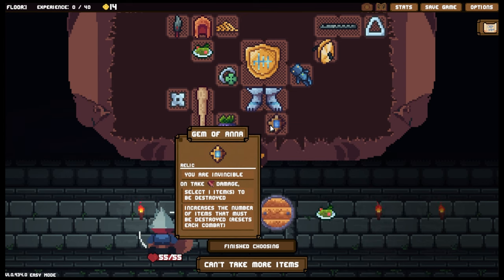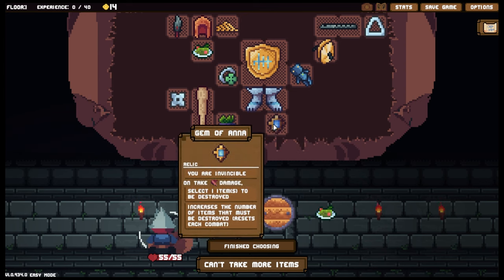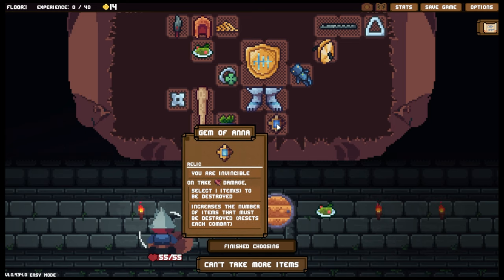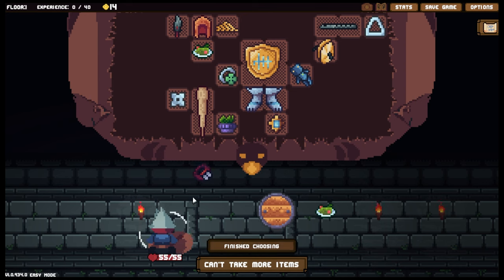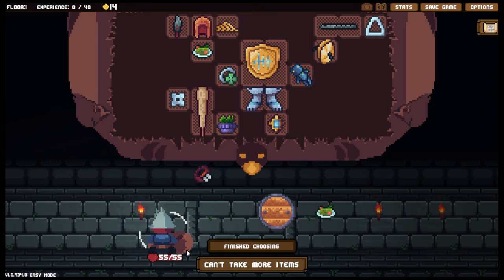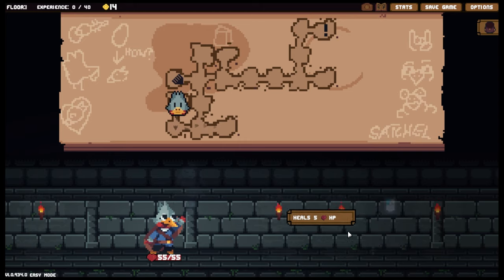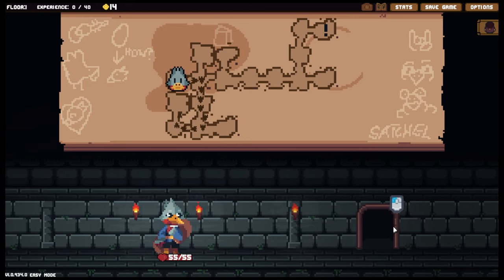On take damage — not on take health damage. It's interesting how this is going to work because poison could potentially be the breaker of this build easily — the ultimate counter to a Gem of Anna build. One stack of poison could wipe out my entire inventory. But it does say 'damage' rather than 'health,' so from what I can understand, damage has to go through block whereas poison goes straight to health, so it might not count. We'll see how that goes.